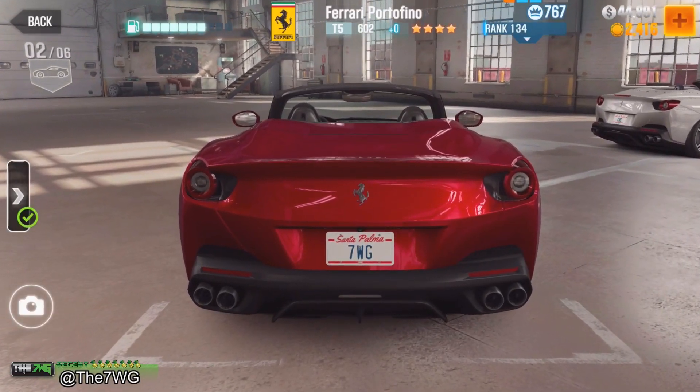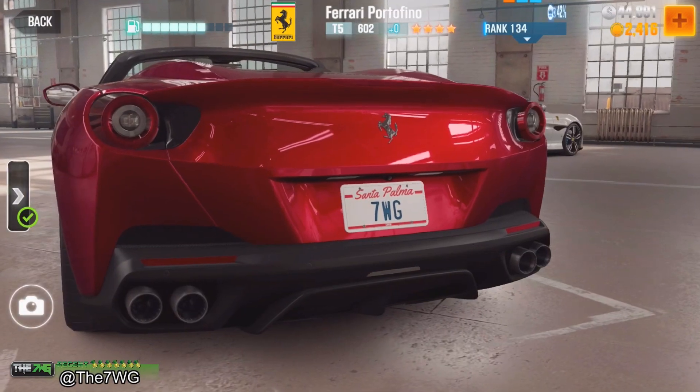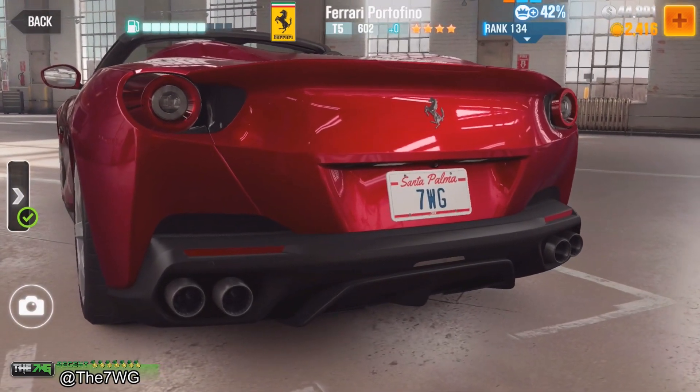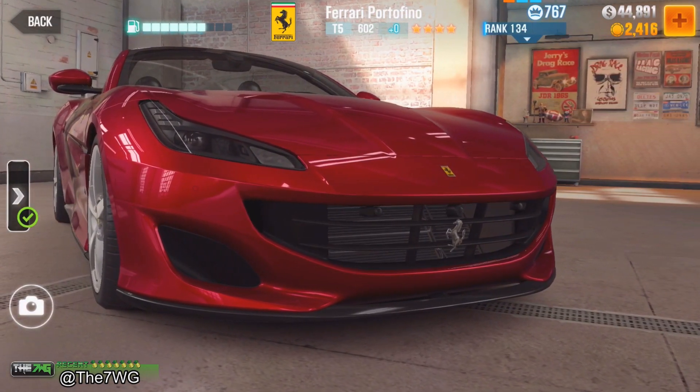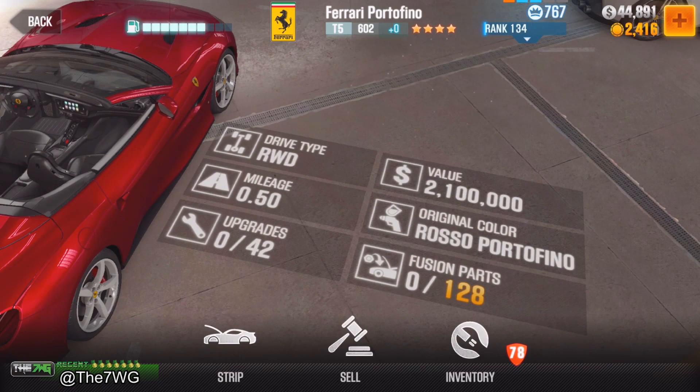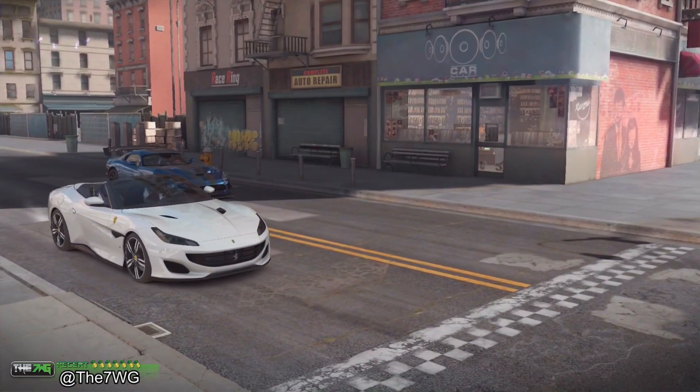I think I might like the red one just a little bit more, but that's just my personal opinion — let me know in the comments below which one you prefer after seeing both cars. If you end up getting this car, what you're going to work with is 128 fusion parts, as currently shown on screen, compared to 135 from the purple star car. The purple star car is definitely going to be faster — it's always been that way. The value added to your garage is going to be 2.1 million.